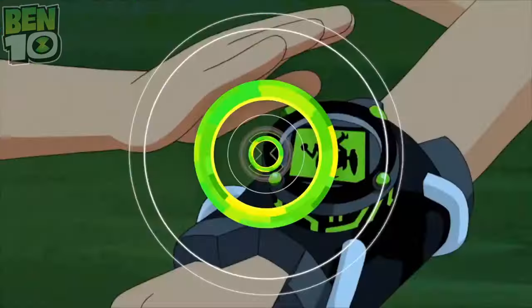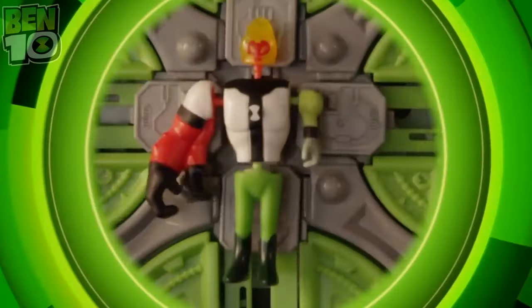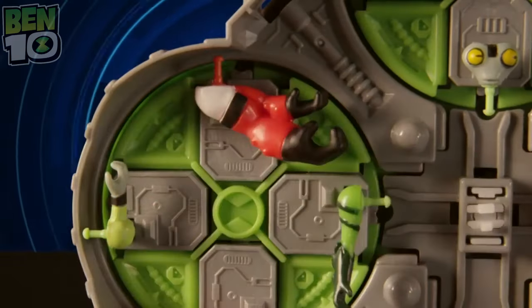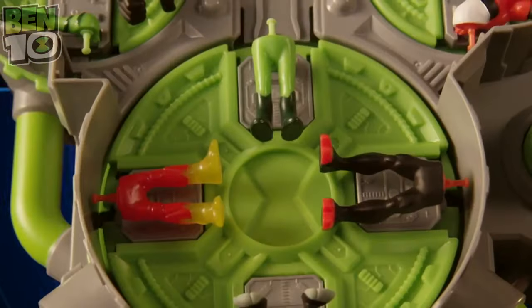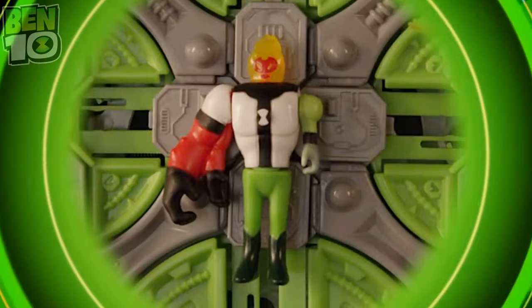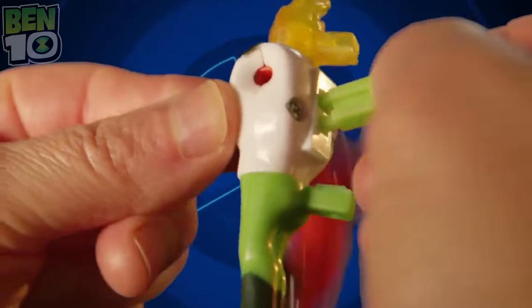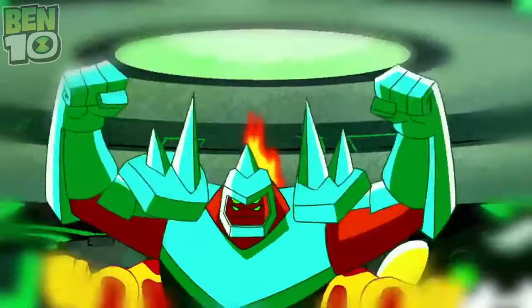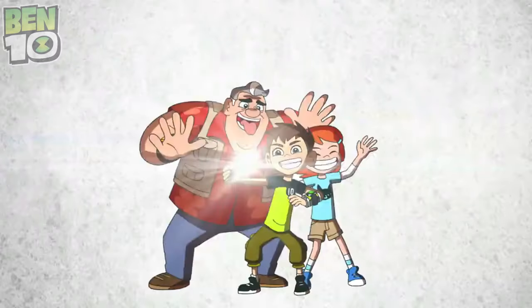It's hero time! Vilgax is attacking, but you can use the Ben 10 Alien Creation Chamber to build your own alien army. Secret storage, parts you can load — choose a body, alien heads, arms, and legs. Twist to combine their DNA and push to launch them into the fight. Create the ultimate alien army with more figure packs for even more combinations. Alien Creation Chamber comes with four figures, other figure packs each sold separately. Ben 10!